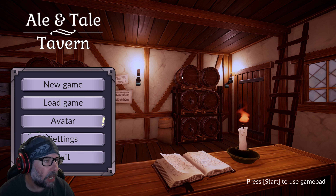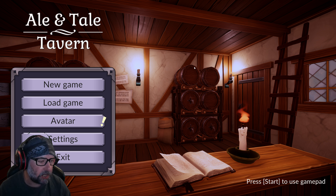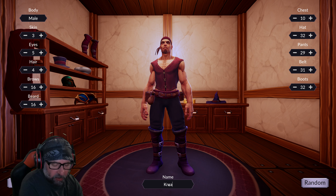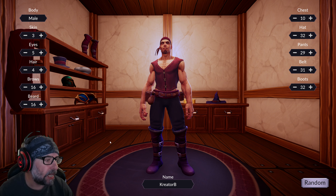Welcome everybody to Ale and Tail Tavern, a little simulation game that the devs were kind enough to share with me. We're gonna jump in, create an avatar, and then actually play the game. From what I understand, this game can be played offline and online — multiplayer or single player. I am on offline mode, so let's create an avatar. First thing I gotta do is put my name in — Creator B.